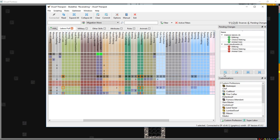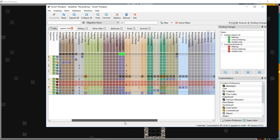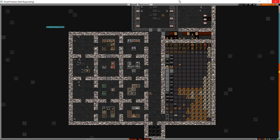Our farmer looks like he's going to be taking care of animals for now. He already has butchery and everything else so we'll give him milking and cheese making. We're not going to bother with plant gathering - that's something I normally assign to a peasant class later on. And Dwarf Fortress is in autosave mode - autumn has come.